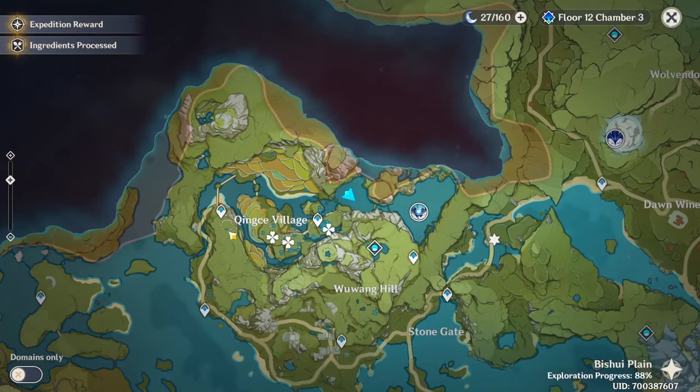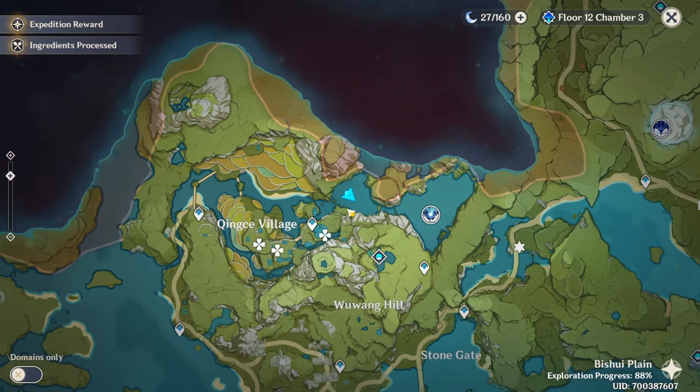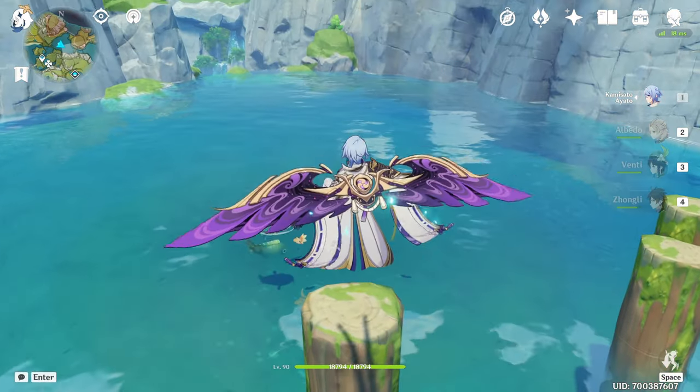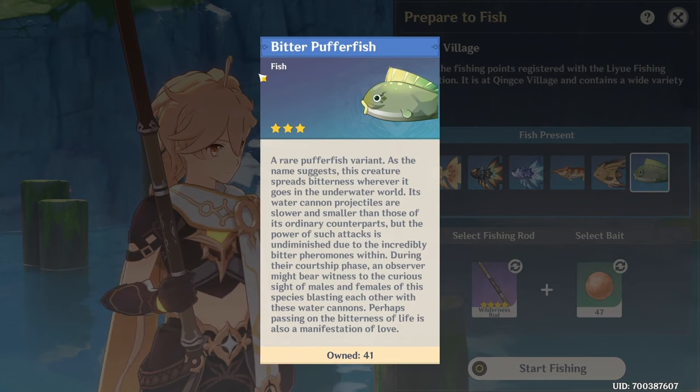Next, come to Qingce Village, teleport here, and glide all the way down into the water. There are platforms to stand on and the fish are right on this side. From this location you can only get the bitter puffer fish.